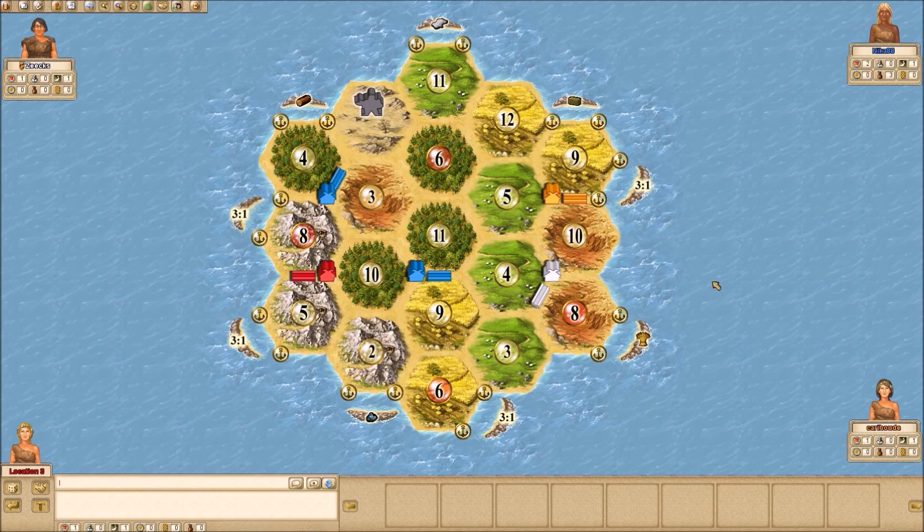I'm curious why she didn't take the 4, 9, 11 — that would have given her all the resources. Instead she kind of triples up on wood with only a little bit of brick. I would have thought the 4, 9, 11 would be smarter, heading west. But maybe she's thinking she can get to the 4, 5, 11 or the 3, 4, 9. That's a bit puzzling to me.